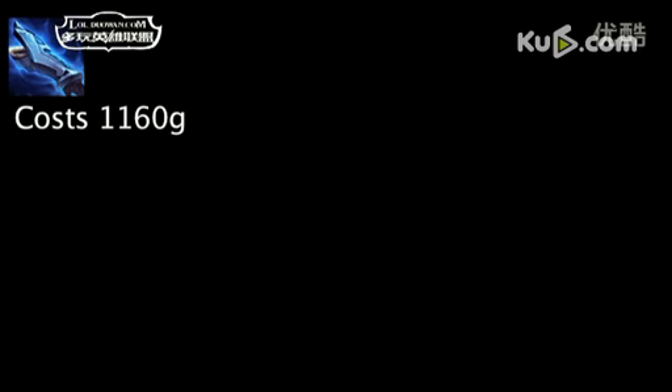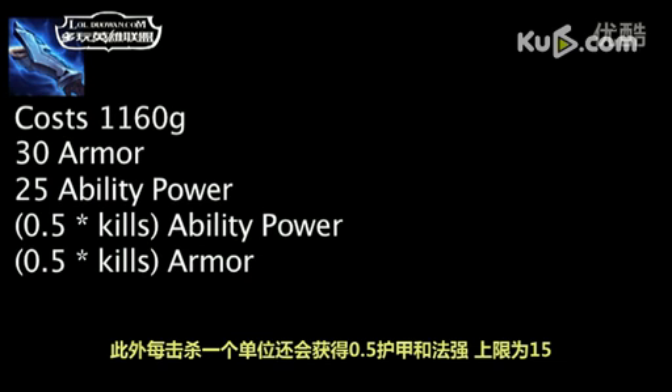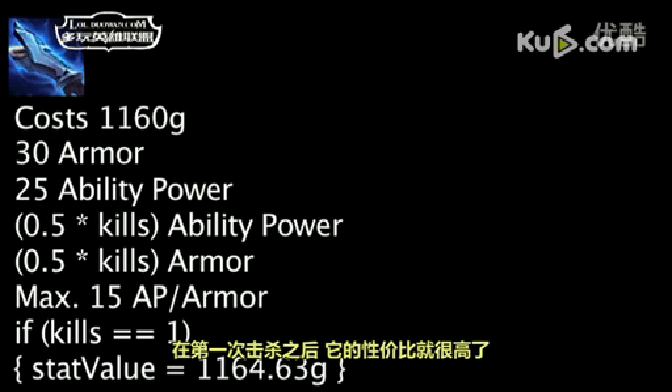Seeker's Armguard is a new item that costs 1,160 gold and will grant 30 armor, 25 ability power, and 0.5 armor and ability power on a kill, with a maximum of 15. It will become cost effective after the first kill.